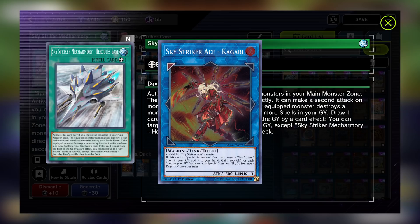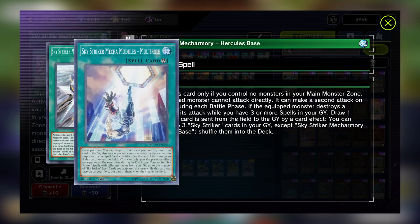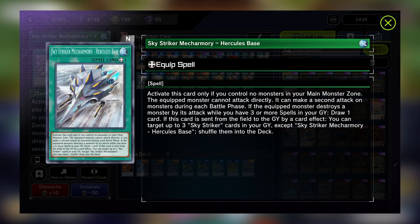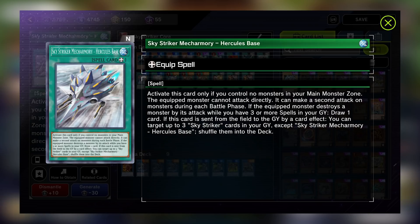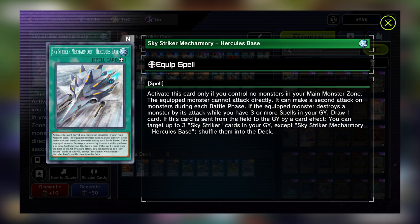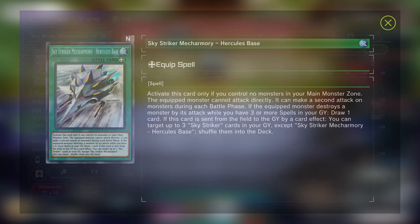Since Kagari is limited to one copy per deck, this usually means you can only use her powerful effect to encore things once per game. But if you have Hercules Base, equip it onto a monster, then send it to the graveyard by using Multi-Roll or Area Zero's effect, you can send Kagari back into the extra deck from the graveyard to go for another play where you're able to recycle Engage. This is great for long games, but the reason why Hercules Base is not often used is because getting to the point where you can use it often means you're already winning the game. I played this card for a bit while climbing to Plat but cut it after hitting Plat 4 or so since playing it on its own wasn't very impactful and drawing it always felt very weak.